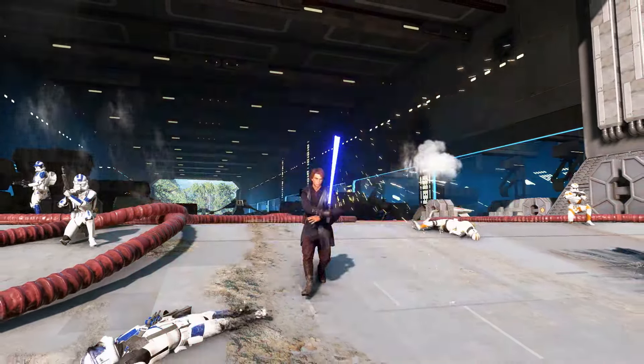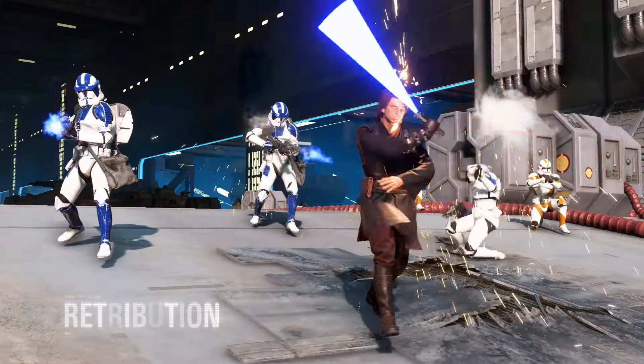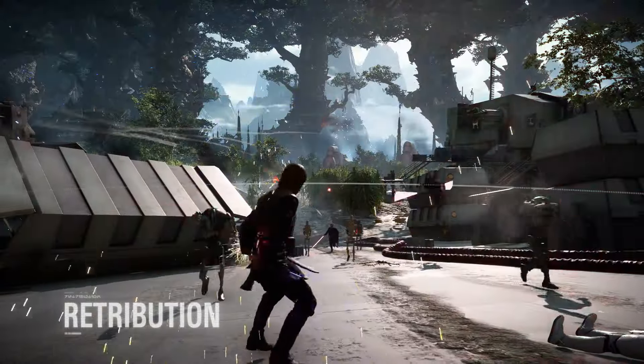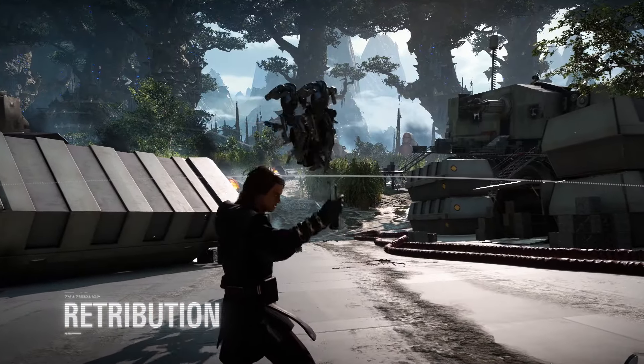Anakin is ready to unleash his raw power on the battlefront through his fourth and unique ability, Retribution. As Anakin and his nearby allies take damage, his anger builds up and can be unleashed by force-shocking all enemies in the area.